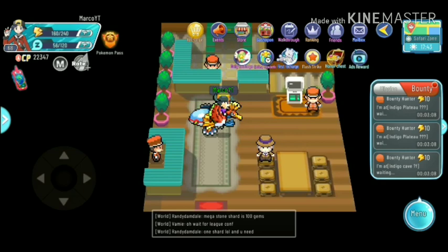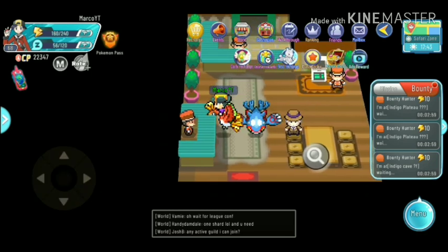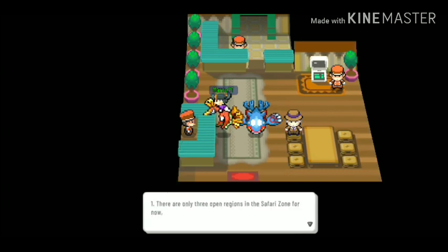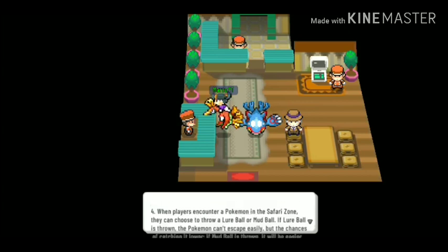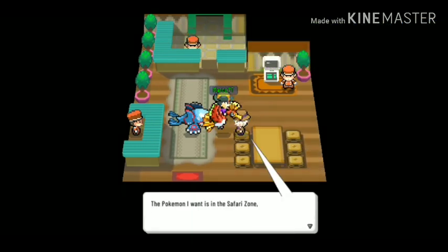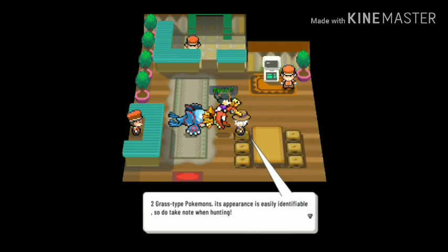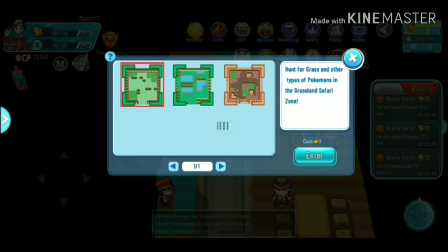What's going on YouTube, it's MarcoYT and we're back with another video. For today's video we'll be talking about Safari Zone, this is a new feature in Monster Carnival. These are the basics: there are three maps, it's only good for an hour, you also need a ticket which is 500 gems, and it gives you a number of Safari balls to capture. This old guy here will give you a mission.